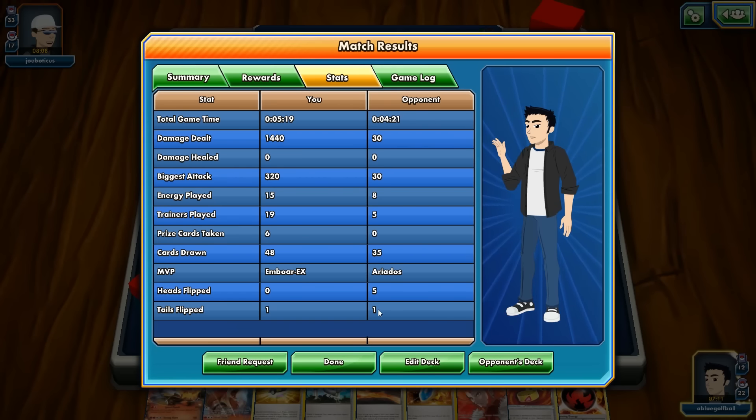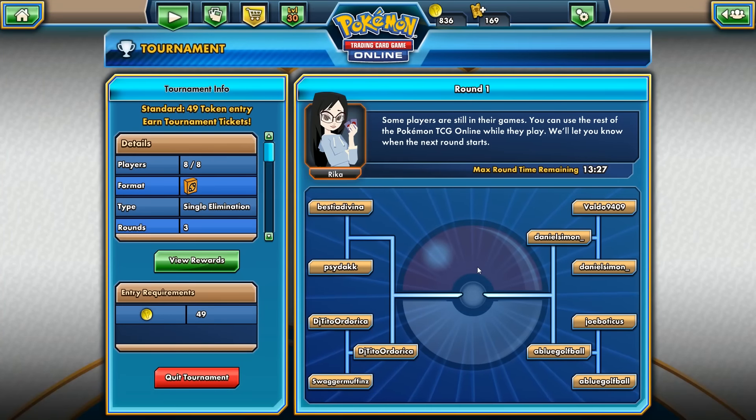He flipped five heads to one tails — that one tails was his downfall. If he kept flipping heads for 12 more turns we would have lost, though we could have used VS Seeker for Judge to buy more turns. Tournament standings update: DJTito has defeated Swagger Muffins, Joe Bodicas has lost to us, and Daniel Simon has defeated Valdo.